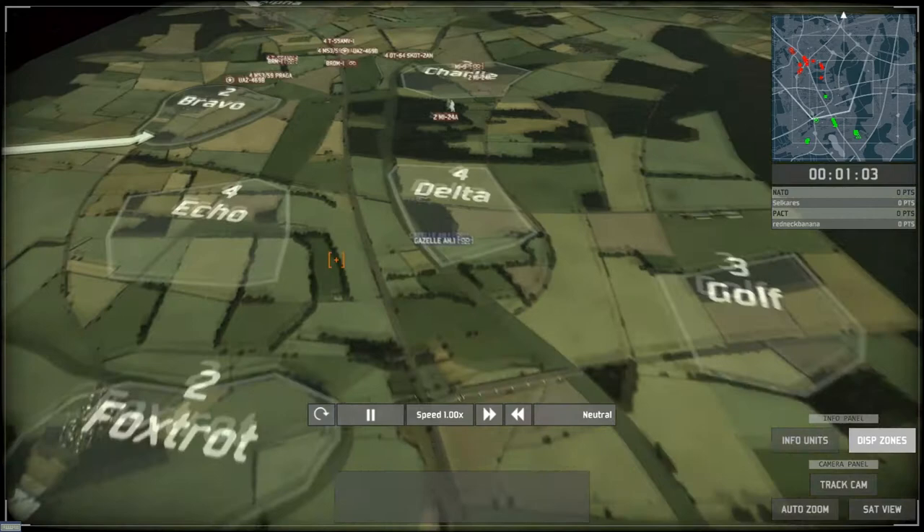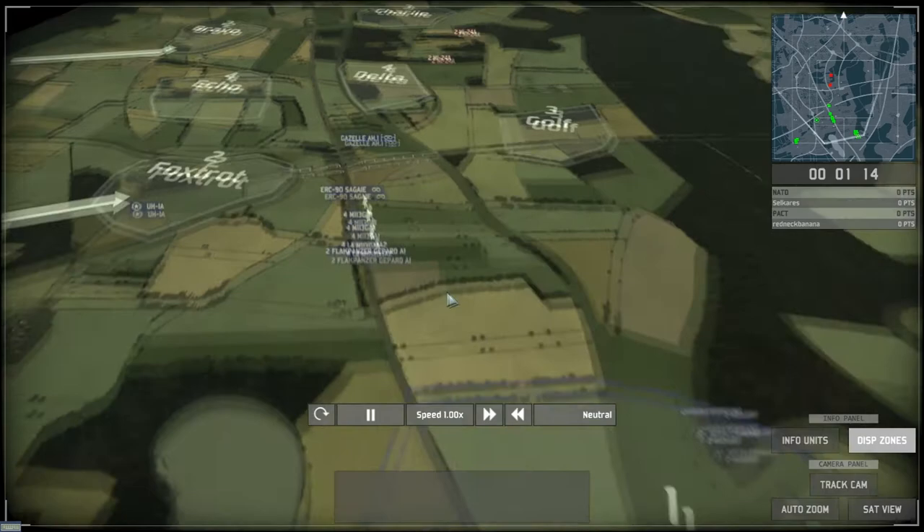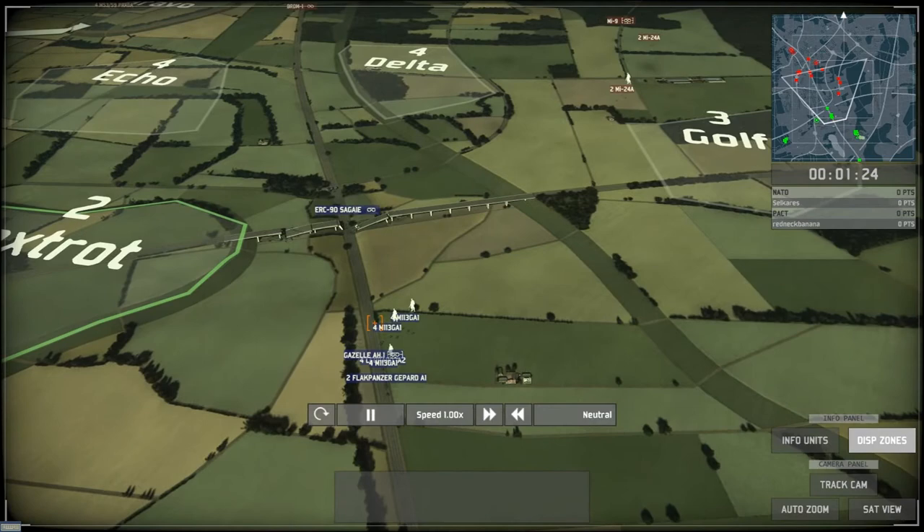I send the Gazelle forward to see what comes, and in this game it's very useful. I'm able to detect his ME-24s coming in — I can see four of them — so I have to react really quickly. I call in Gazelle cannons, which are more or less gunship helicopters.